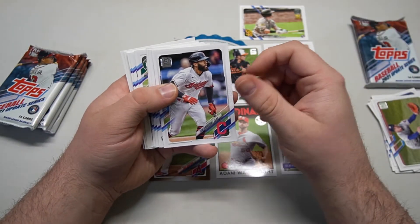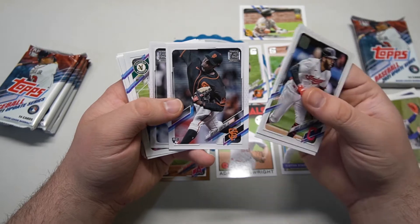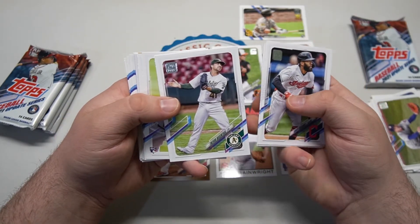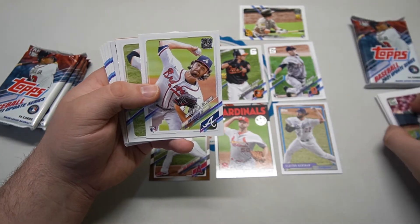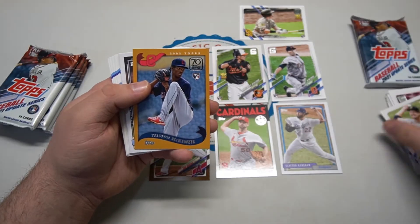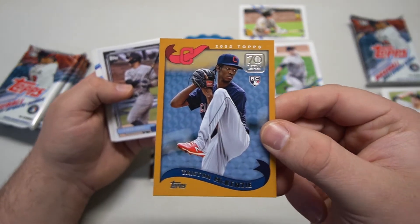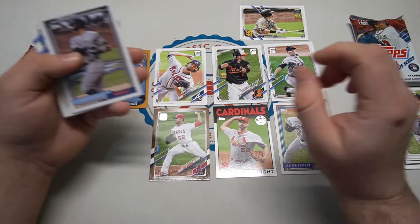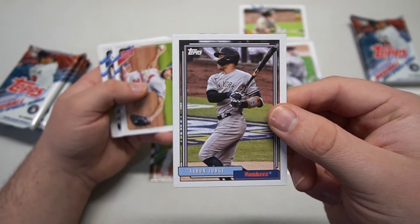Usually it's like one per blaster box. Med Rosario, Keegan Thompson rookie with the Cubs, Gregory Santos rookie with the Giants. Lance Lynn screaming his belly off there. Trevor Rosenthal on the A's — did he even pitch for them? Ian Anderson — a rookie debut. Old Trevor Cahill, I don't even know how he gets on a team anymore. 2002 Topps rookie Tristan McKenzie for the Guardians — he's looking like he's going to be a superstar, aka Sticks McKenzie — rookie, that's a cool one.